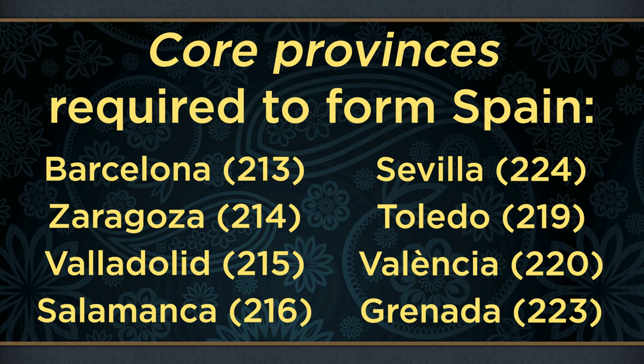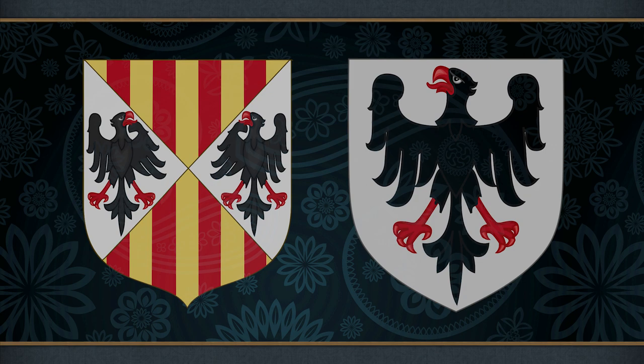In either case, the black eagle on the Sicilian arms originates from those of the Hohenstaufen dynasty, as for many years they held the title in personal union with their position as Holy Roman Emperor.